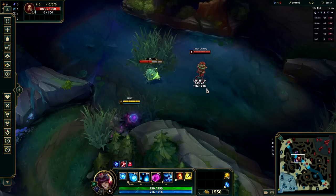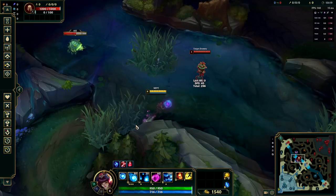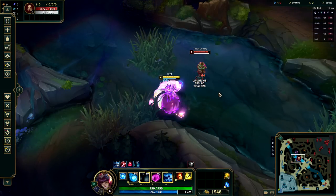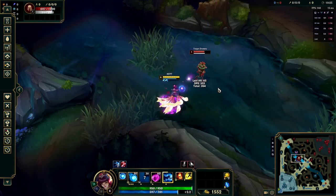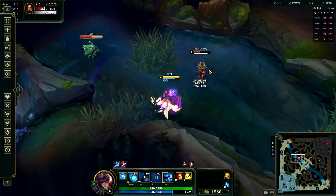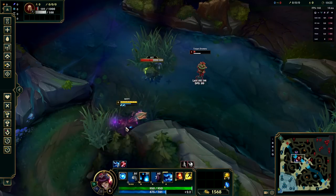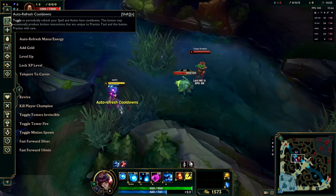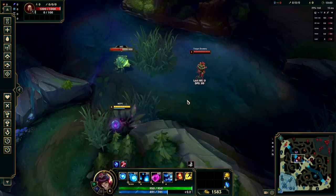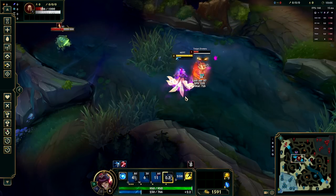So let's say we have a target we want to deal a lot of damage to. Our full combo involves all of our abilities. We're going to ult in to get in range, use our W to deal damage to nearby enemies, use our E to lock down that target, and of course use our Q at the same time. That was the slow version — this is what it looks like at full speed: R, W, E, Q all at once. And I even threw an Ignite in for good measure.